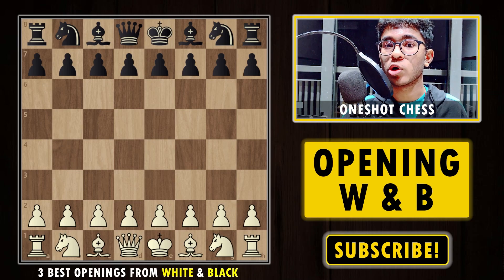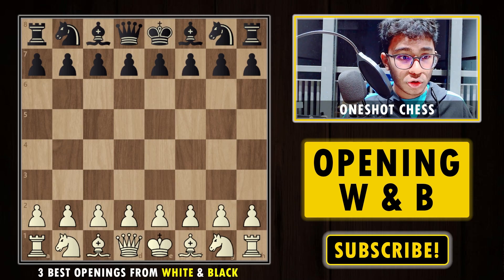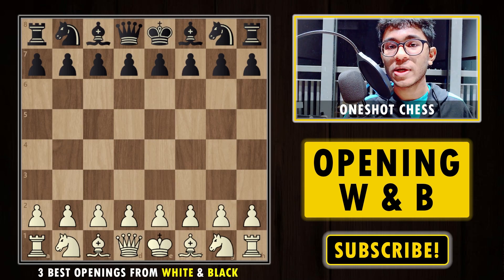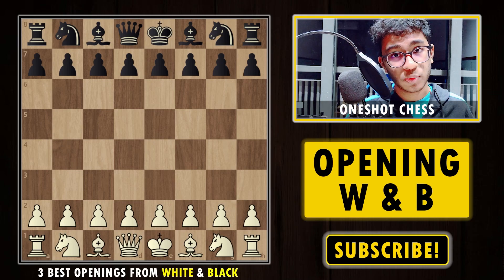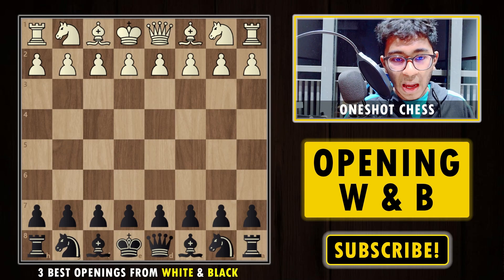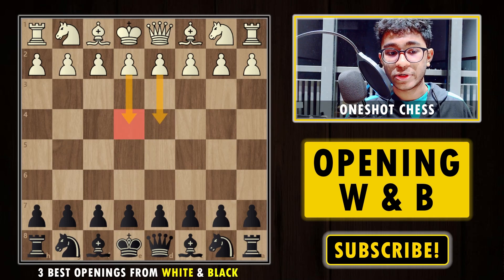To summarize the three openings from the white side: 1.e4 with the Italian, 1.d4 with the Catalan, and 1.Nf3 with the Reverse Grünfeld or Catalan or English. Now we are going to discuss three best openings from the black side, against 1.e4 and 1.d4, as these are the most highly played moves at all levels.